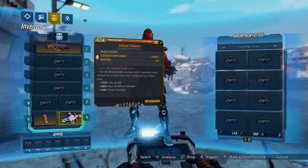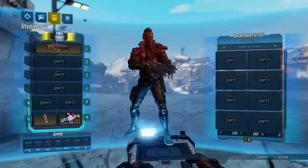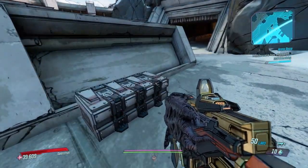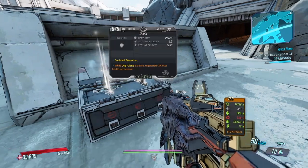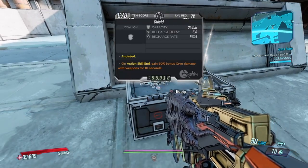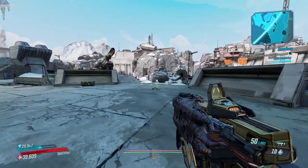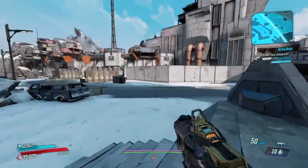What rolls did we get on the Max Shield? AOE and melee damage. A bit of shield might be a good idea - let's get a shield out of the box anyway. And we'll go and see if we can kill some enemies and see if we can get some improved legendary drops.